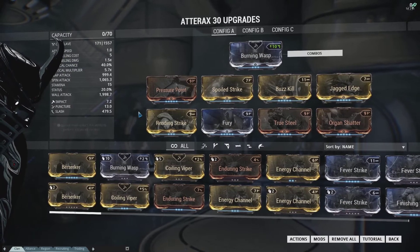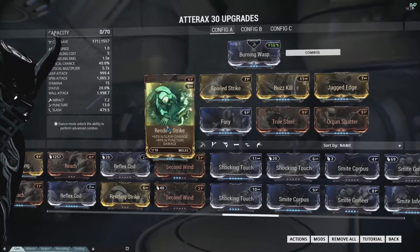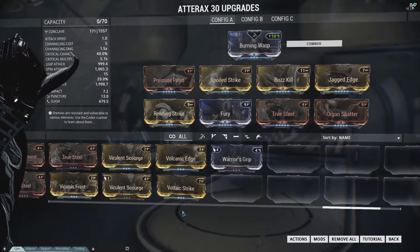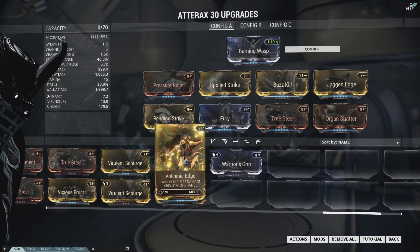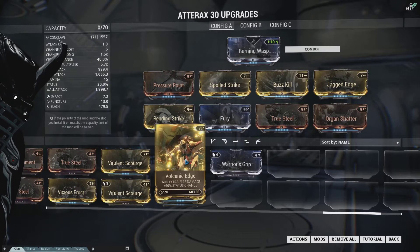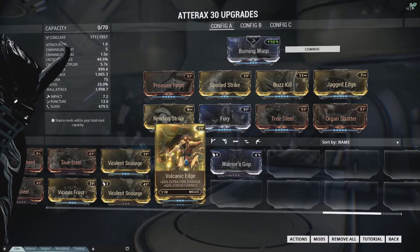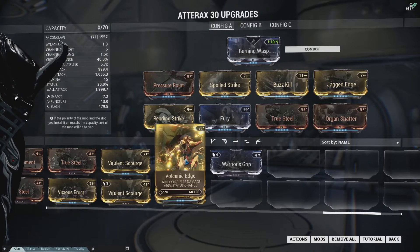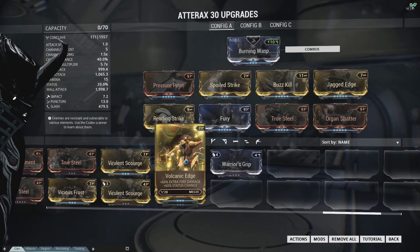Another build I use in infested content is swapping out Rending Strike for Volcanic Edge, so I can have some CC, dot damage, and the fire damage increase against light infested to clear out waves a little bit easier. Slash damage has increased damage against all forms of infested except sinew — and the only sinew boss is Lephantis, so how often do you fight him? Everybody else is going to take increased damage from slash.